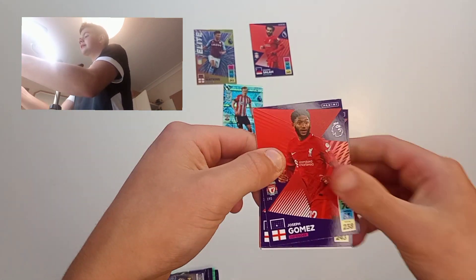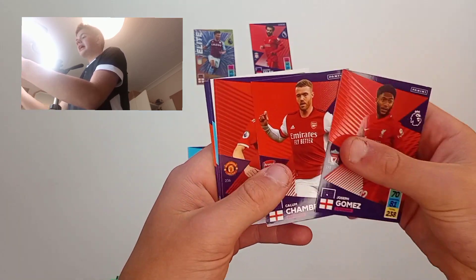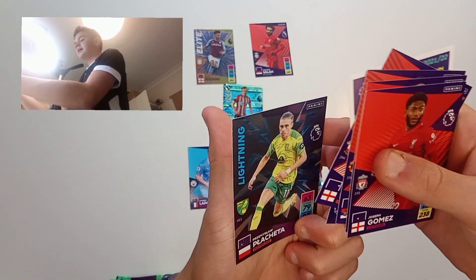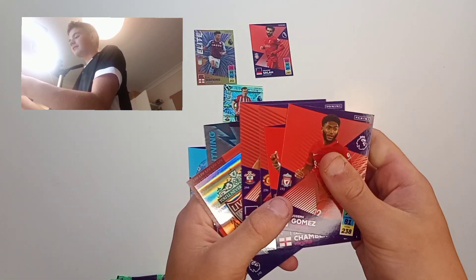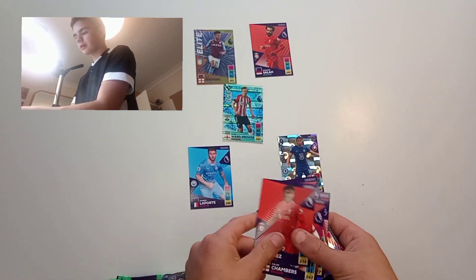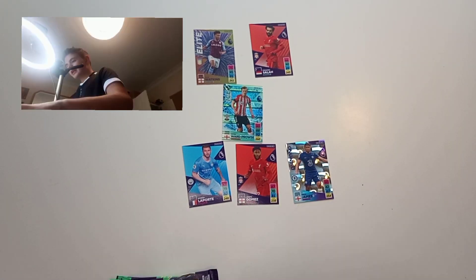Pack five: we get Joe Gomez — hasn't really played many Premier League games this season — a Callum Chambers, a Matthew, a Theo Walcott, the Liverpool badge, and Placeta. Not the greatest pack. I've got Callum Chambers or Joe Gomez and we're going to go with Joe Gomez — he's still a cracking centre back, only 24. Moving on — we've opened six packs so far.